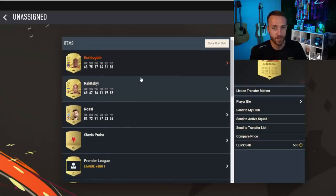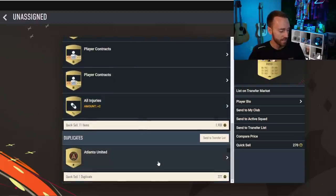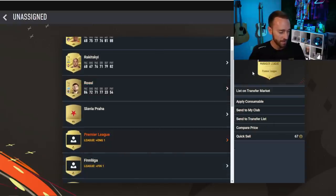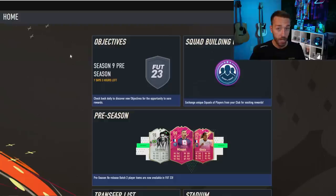Just remember to recover whatever card you quick sell that's worth something. For example, if this is a pack you open at the start of FC24 — a Condogbia, a Ukrainian center back, a Rossi — I'd probably be selling or quick selling those. Maybe try to sell the Atlanta United badge or the Premier League manager league card, as some people will be building starter teams on the web app. But opening packs and getting coins is the priority right away.